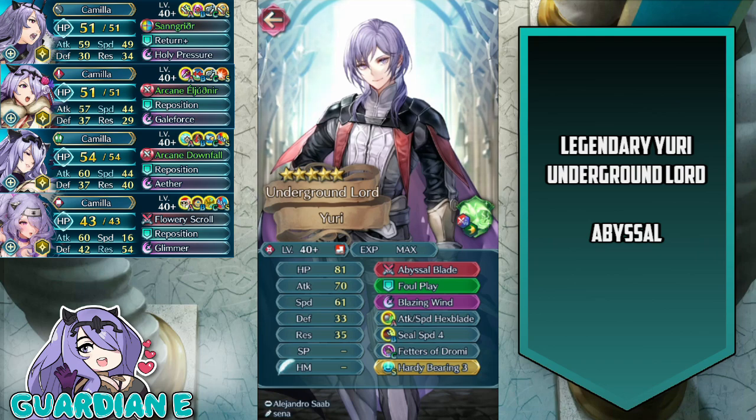Legendary version of Yuri is effectively a souped-up version of his original incarnation in the game — same sort of role, same sort of tactics being employed. The main distinctive quality is that he is going to be a red dagger unit as opposed to the colorless dagger unit that his original version is, and he has much higher damage capability, but he is still very much the same Yuri that a lot of people are very familiar with.